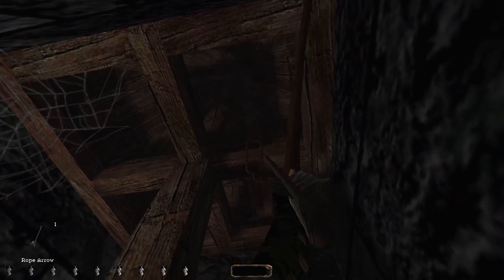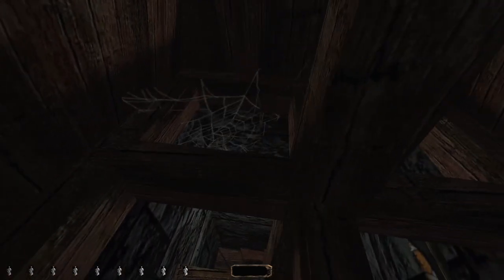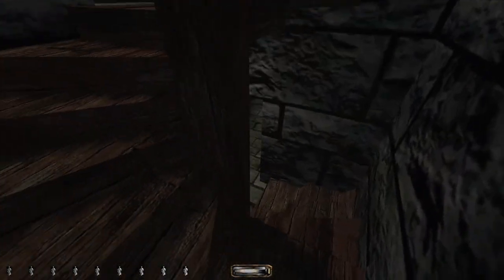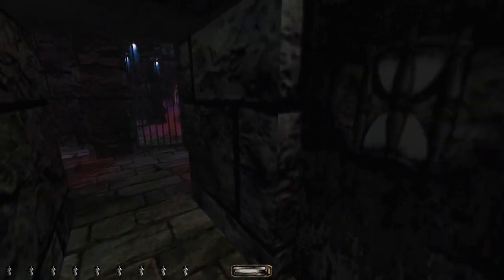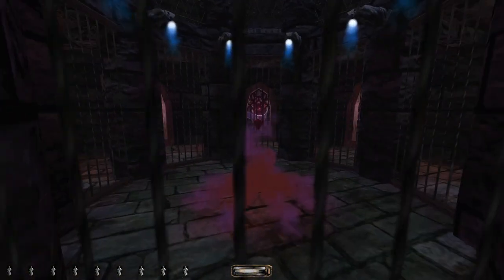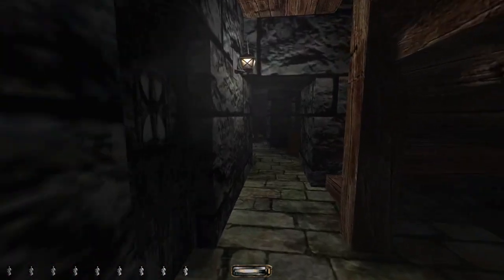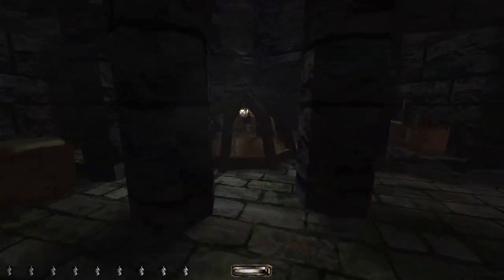Let's also check out these... Up here. Nothing. Just rafters. There's the thing we need. How do I get in there? Looks like a door, but there's not a door. What is this?